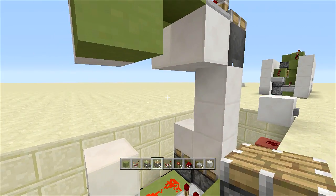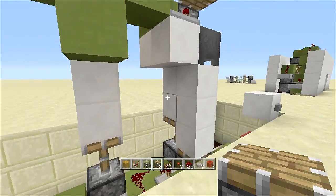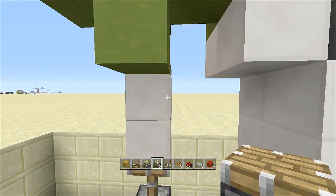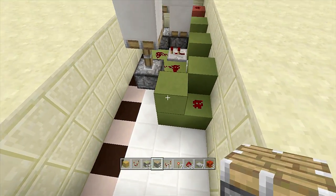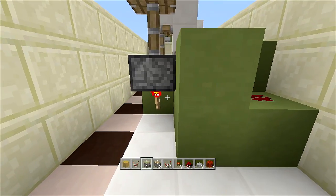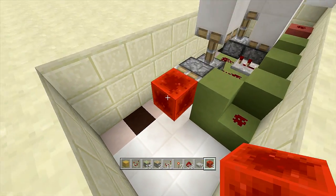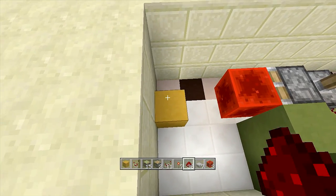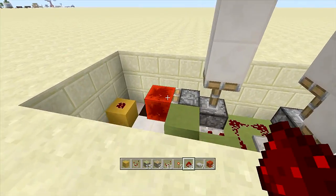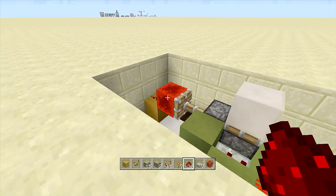If I click this button it will open up the door and then close the blocks. Next we're going to do the double pistons on the sides that will extend out the glass blocks when these pistons open. Let's start on this side because it's more open. Right next to this sticky piston, face another sticky piston away from it with a redstone block in front of it, then one block away place another block with redstone dust on top.